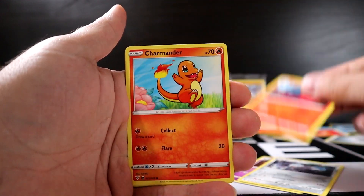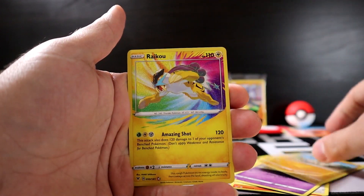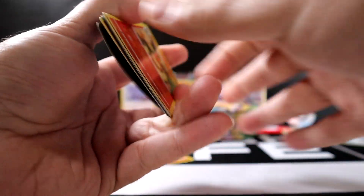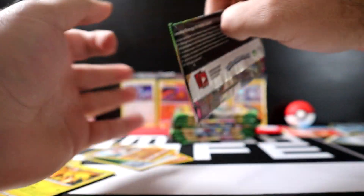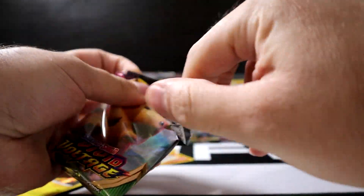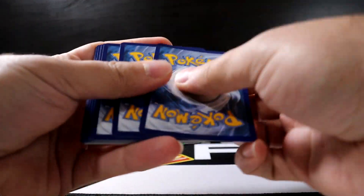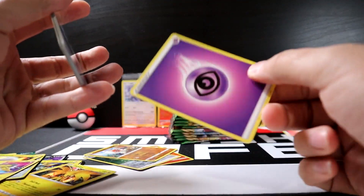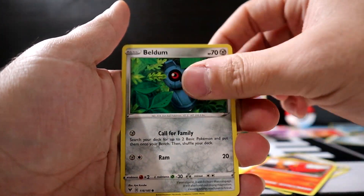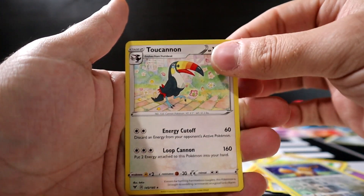Pack pulls continue: Fire Energy, Swuvat, Excadrill, Macargo, Charmander, Chatot, Joltik, Cottony, Mudbray, Raikou, and Flareon. Next pack: Slugma, code card, Psychic Energy, Loudred, Barraskewda, Coding Energy, Slugma, Beldum, Milcery, Whooper, Nincada, Eevee, and Toucannon.